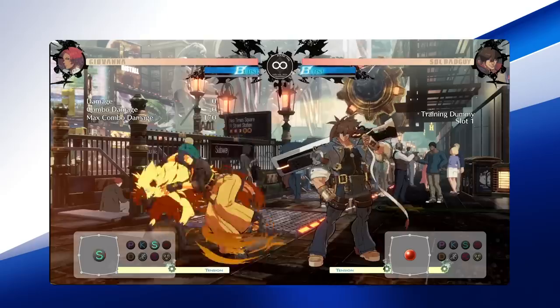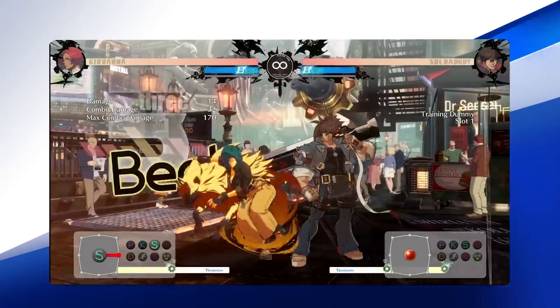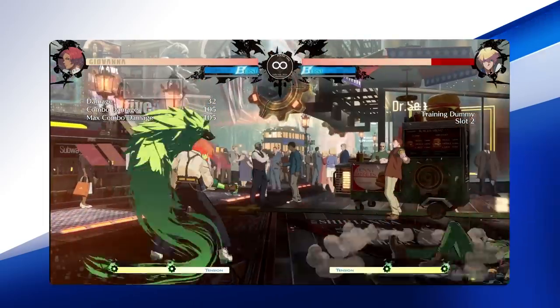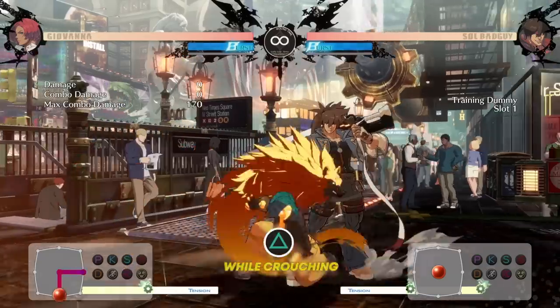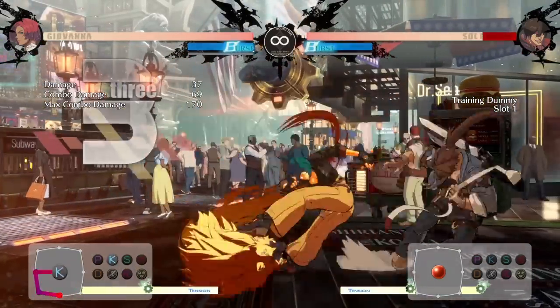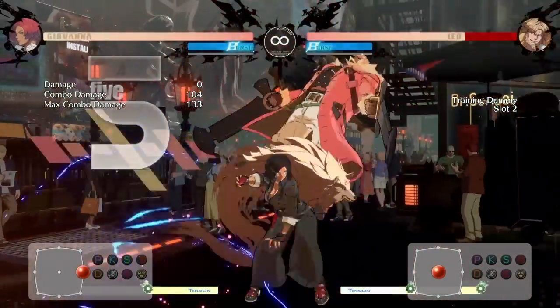Close Slash allows you to easily combo off the move if your opponent doesn't block. Far Slash is Gio's main tool in neutral — this move not only hits three times, but is fantastic for catching your opponent making mistakes or backdashing at the wrong time. Crouching Slash is a normal similar to Giovanna's Far Slash with multiple hits, and you can also convert into other moves off of this. This character is filled with options for any player.